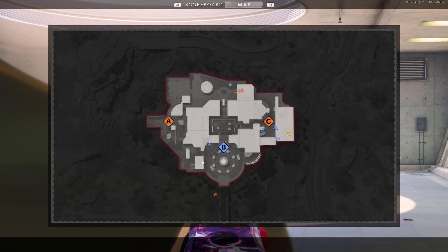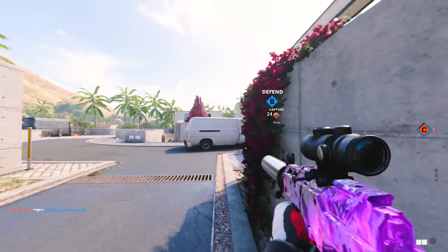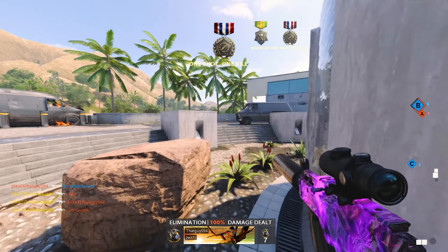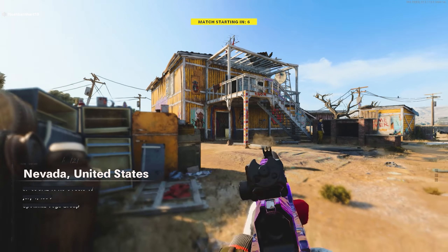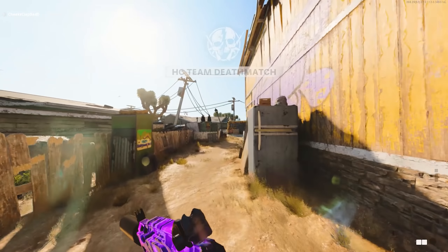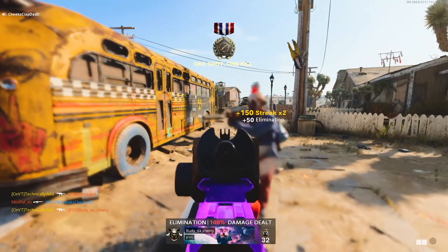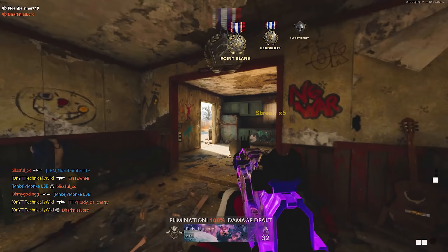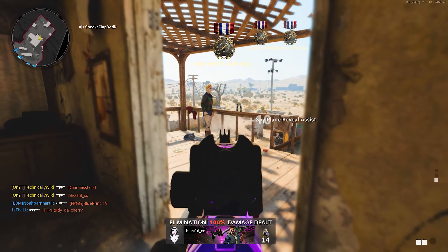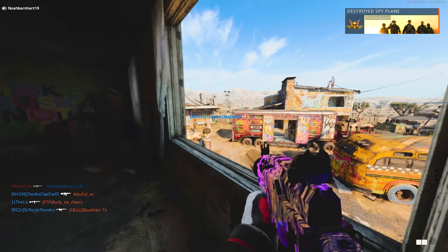Going into some of the more difficult camo challenges — first up is point-blanks. I found point-blanks were a little bit more of a struggle with the LC-10 than other SMGs, because of the fast fire rate and low damage per bullet at close ranges. The best game modes are Nuketown 24/7, the face-off 3v3 playlist, or combined arms assault on Armada. Sneak up behind the enemy if you know where they're spawning and you can get tons of point-blanks that way. It took me 45 minutes of game time focusing specifically on point-blanks to complete them, so make sure you're pushing enemy spawns and objectives as much as possible in those three recommended game modes.